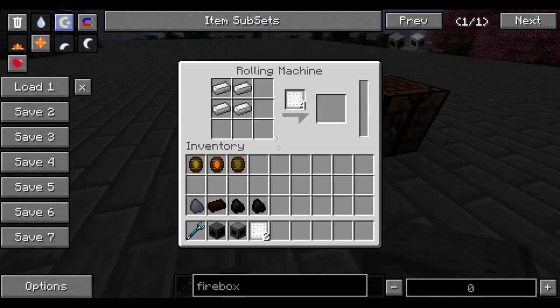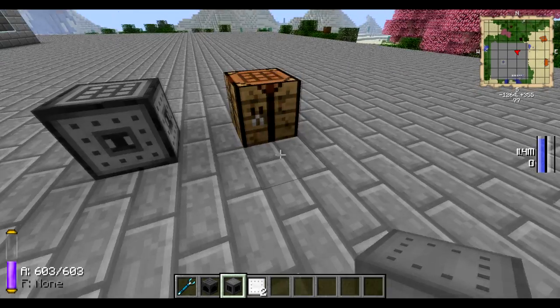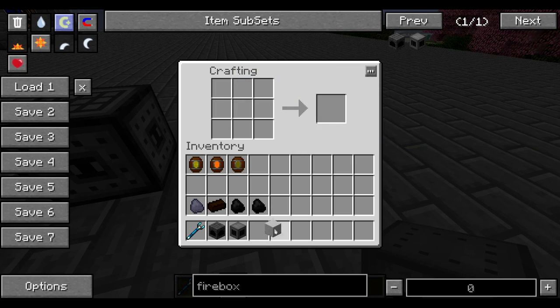The first thing that you're going to need is a rolling machine. This does require power, and you put four iron in and you will get four iron plates. What you can do with those iron plates is put two in a crafting grid like this and make a low-pressure steam boiler tank.